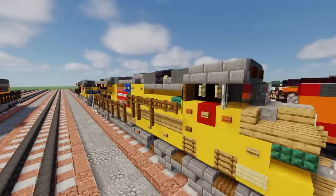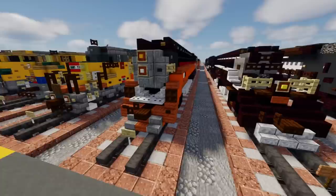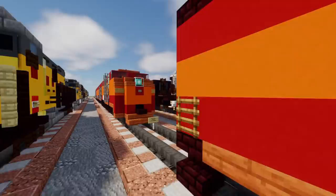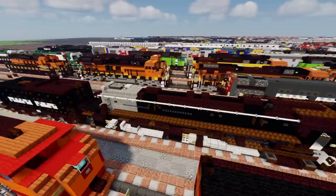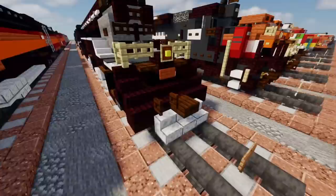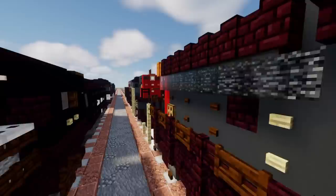Now we're going to move on to Southern Pacific. This right here is the Southern Pacific Daylight 4449 GS4 — very cool. Then we have the Southern Pacific E7 Daylight, which is three components. Right over here this is the Southern Pacific AC-12, it is a cab forward. In front of that we have the Southern Pacific AC-9. Then we have a Southern Pacific SD45, and then the Fairbanks H24-66 Trainmaster.